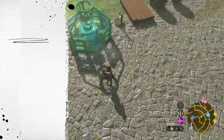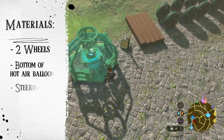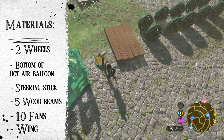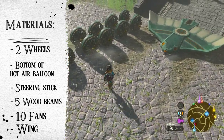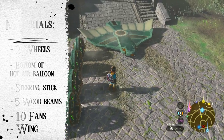To make it you're going to need two wheels, the bottom of a hot air balloon which is kind of tricky to get — so I suggest that you save it to your auto build. Then you're going to need a steering stick, five wooden beams, ten fans, and lastly you're going to need a wing.